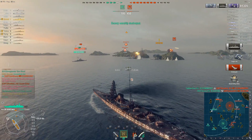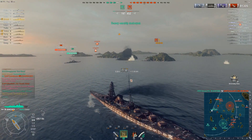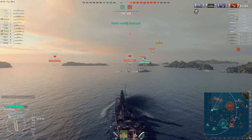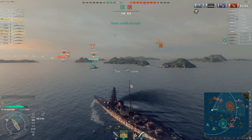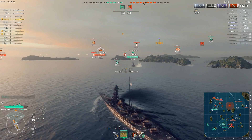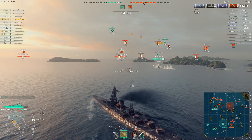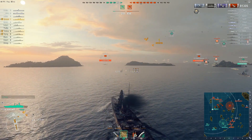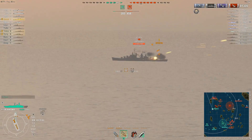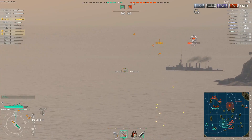Sevea takes aim at the Nelson's bow - about three citadels just going right through. And the Scharnhorst, I think, flooded out from that air torpedo drop. So they've clawed back two kills. Unfortunately, there are a lot of aircraft coming this way. The one saving grace, there's at least one fighter squadron to help protect. And for Sevea, that enemy carrier, or carriers, seems to be choosing to focus on the Scharnhorst.